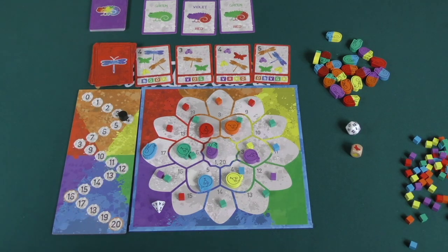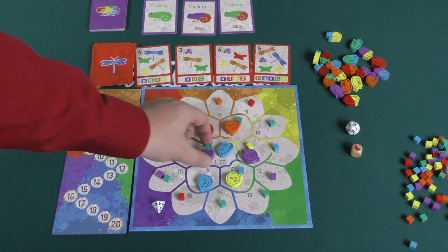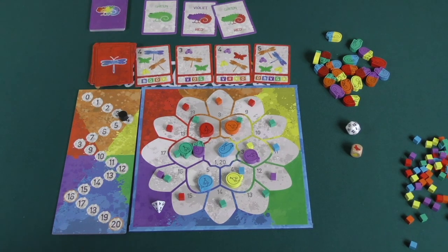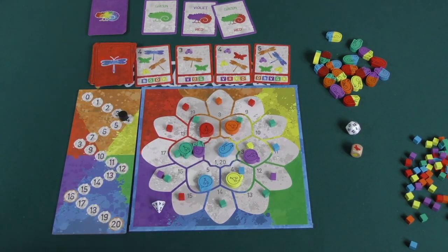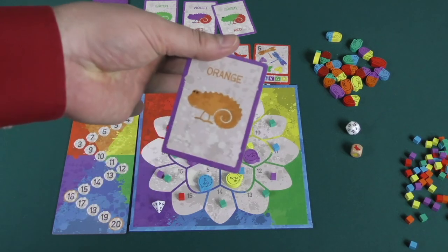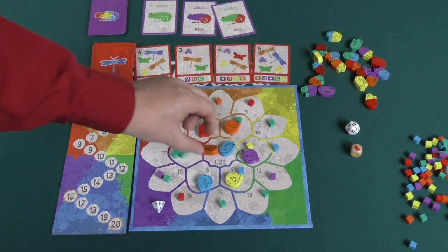I mentioned that moving is one of the three actions you can take. You can also change colors. The blue is kind of limited — they can only move to blue — while this green-violet can go to violet or to green. When you change colors, you simply take one of the three face-up cards at the top, or the top card of the face-down deck. But you cannot change color if you pick a color that matches your current spot — you'd just take the orange piece and place it.